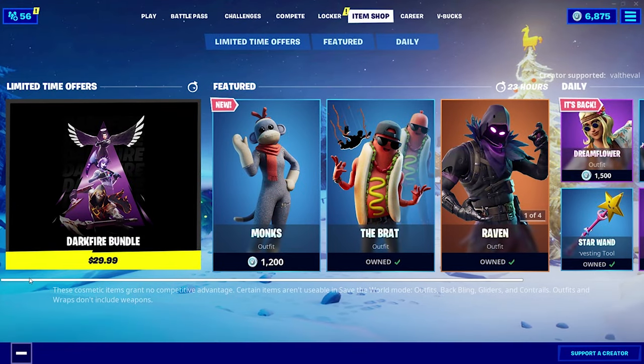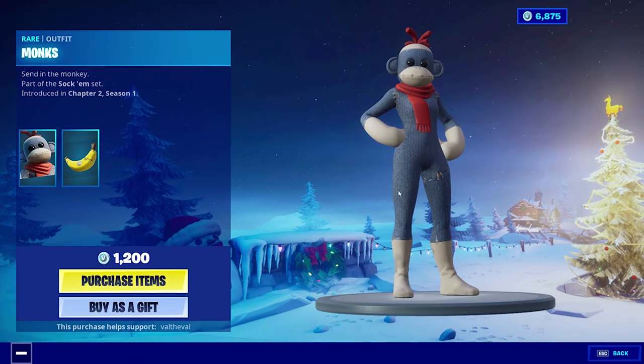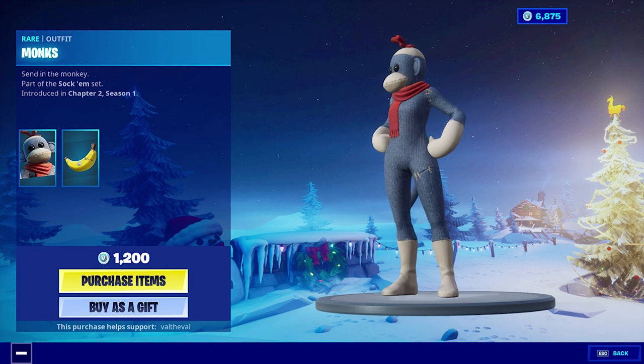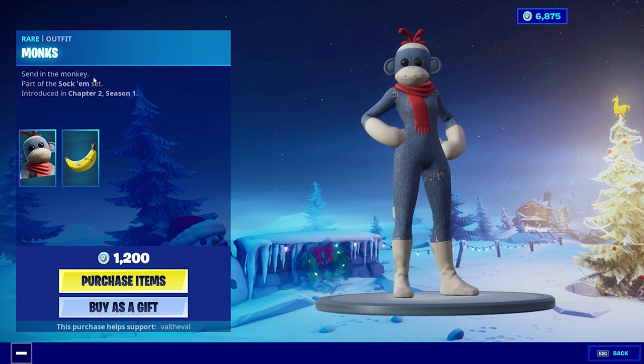It's finally here — the Sock Monkey skin. I've been waiting for this one. I thought it was going to come out last month, to be honest. But finally here in the item shop, the new Monk skin, part of the Sock'em set. The description for the skin reads: send in the monkey.